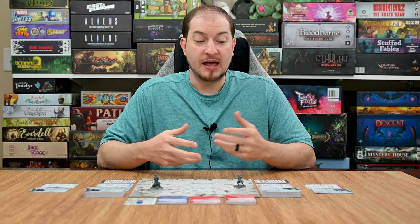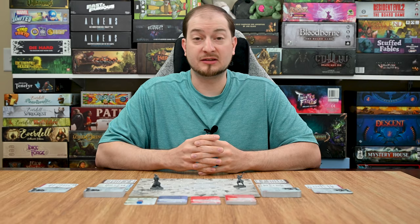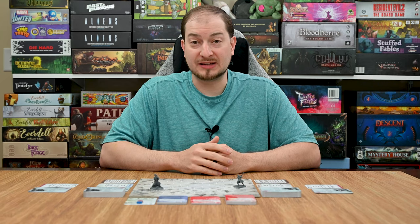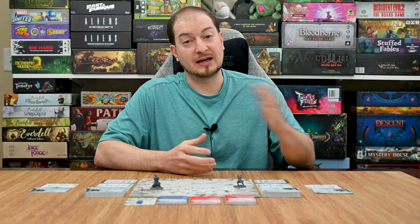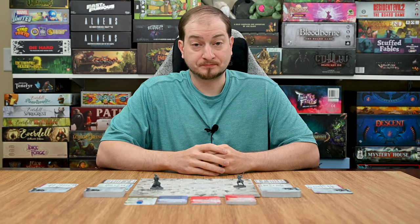Each game round is played very quickly and has just a few steps. First, each player draws a new card into their hand. Then each player secretly chooses one card to play this round and places it face down. Once both players have selected, they reveal simultaneously and carry out the actions based on highest initiative. On a tie: defense cards resolve first, then attack cards, then meditation cards, and the samurai card always resolves last. If both players played the same card type, the player with advantage resolves first.